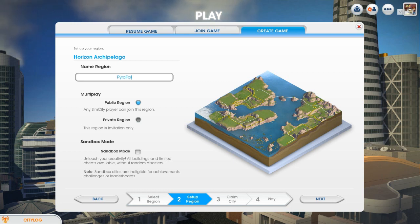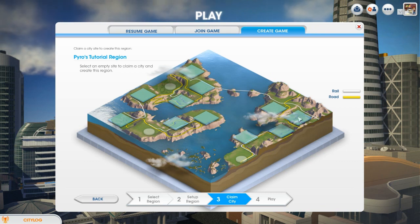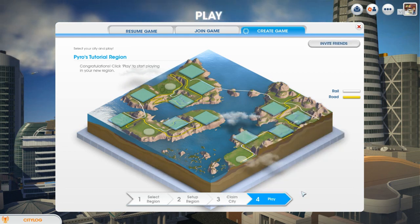I'll name it Pyro's Tutorial Region and set it to private just to make sure I have some privacy. The bottom right site here is Triton Valley. You can see it has some pretty good coal production, so we'll go ahead and claim this one and now we're going to get started.